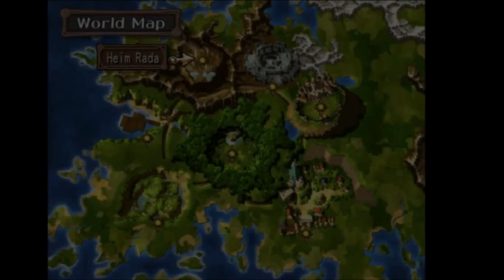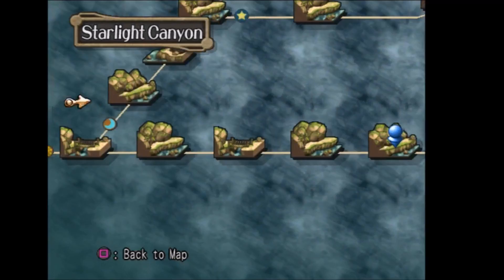The Burning Dragon Fire scoop can be found on the Starlight Cannon floor. For this scoop you're going to want to go in front of the dragon and right when it throws the fire at you, you want to take a photo of that.